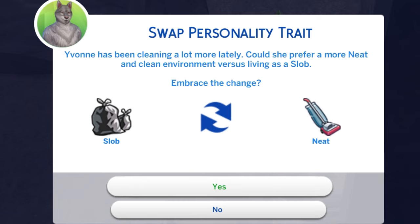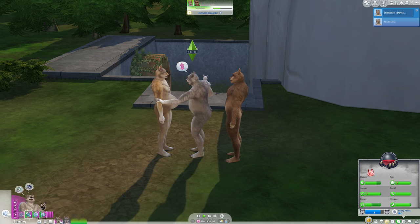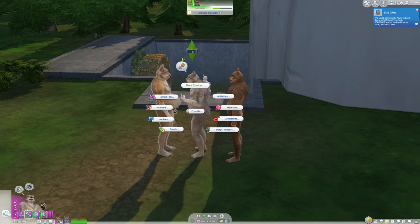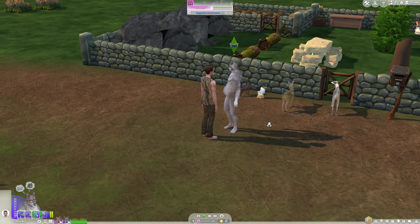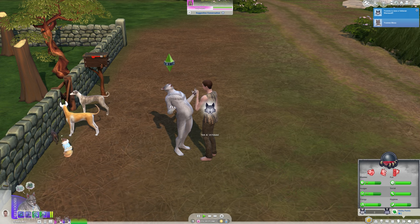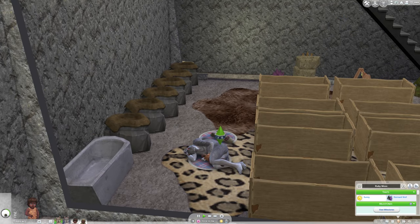Yvonne and Rowan will be steamy now. Rowan is hysterical, but that doesn't matter because he's a cringe Sim, and cringe Sims cannot die from hysteria — that's going to be a really big benefit. Rowan has joined the Wild Fangs, completing that portion of his aspiration. Yvonne, eating for two, is also going to get started on her werewolf aspiration by turning someone into a werewolf. The infants are aging up — Stone is calm and Ruby is sunny. Ruby is a dormant wolf and Stone is neither.